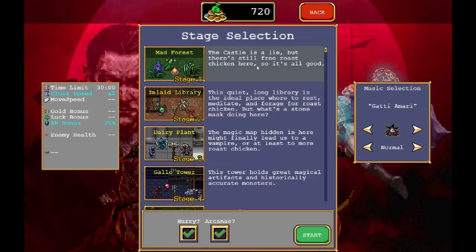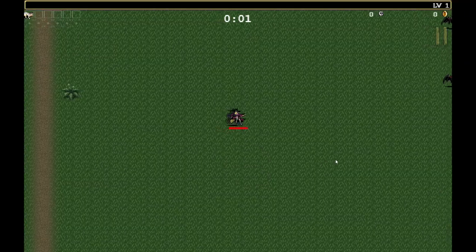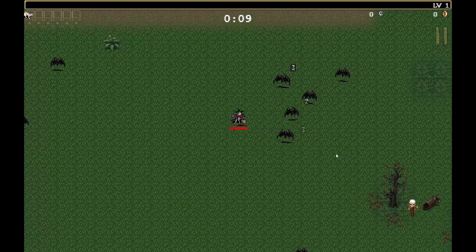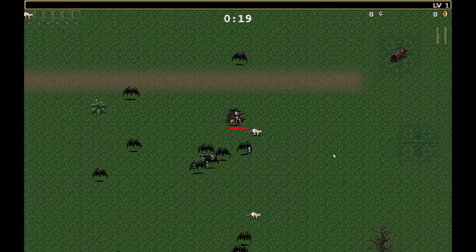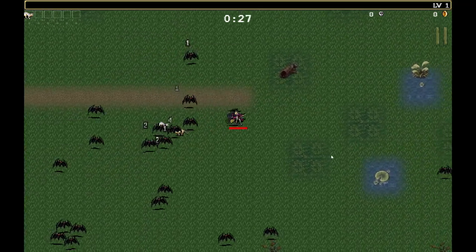Oh, these new guys. And since we got her from picking up the coffin in Inlaid Library on hyper mode, let's try and get the coffin in Mad Forest. Still need to get a solid run here. Oh, cats! They just hurt - I touched them.